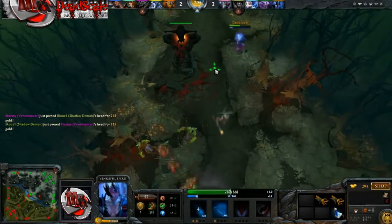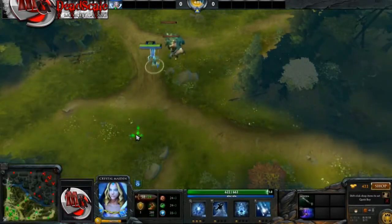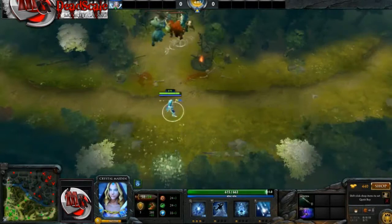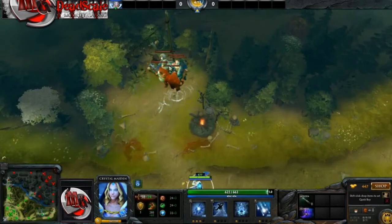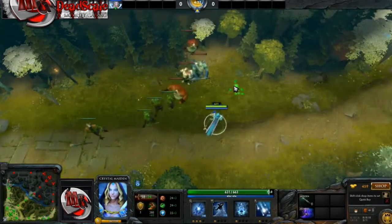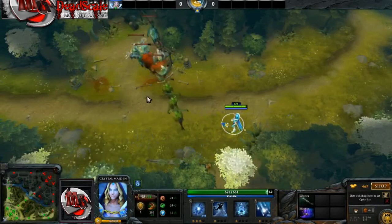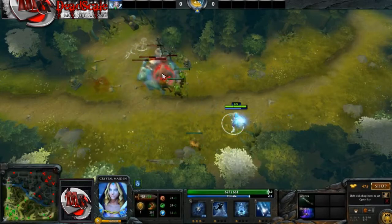Last in our creep mechanic list: creep pulling, stacking, and lane balance. Creep pulling is the act of pulling neutrals into your lane, giving you gold and experience, but more importantly denying gold and experience to the enemy. The easiest form of creep pulling is done on the Radiant bot or Dire top lanes. Looking at the in-game clock, around 14-15 seconds and 45 seconds, attack the neutral creep camp closest to your lane and walk into it. The neutrals should end up hitting your creeps, they'll get into a fight, and your creeps will follow them back to their camp. Make sure to last hit or deny any of the creeps or neutrals so you don't miss out on the gold. This technique is usually used alongside creep stacking.